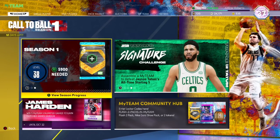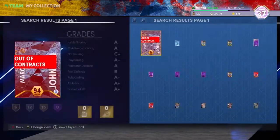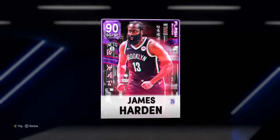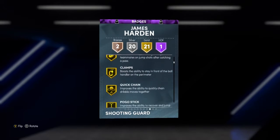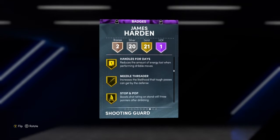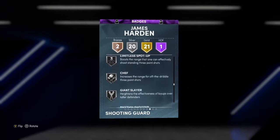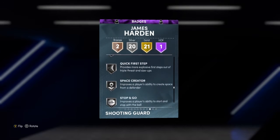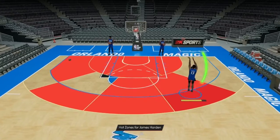Called a ball, the number one thing that you must do is win your five unlimited games to earn Glitch James Harden. This card is a beast with 21 gold badges, 20 silver badges, two bronze badges, and one hall of fame. He has clamps, he can shoot, he can dribble the ball, he can even dunk. This is probably the best shooting guard in the game.